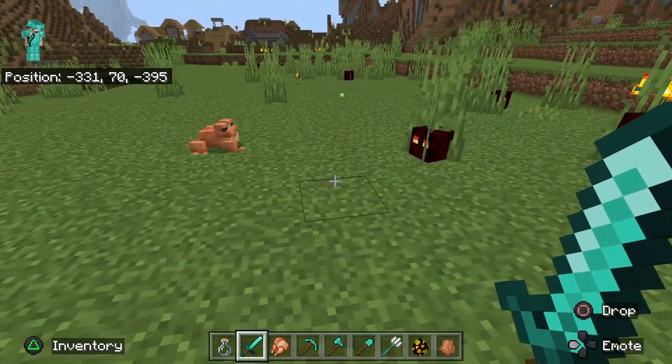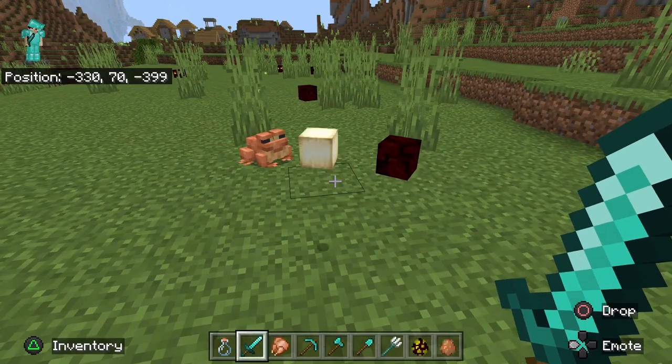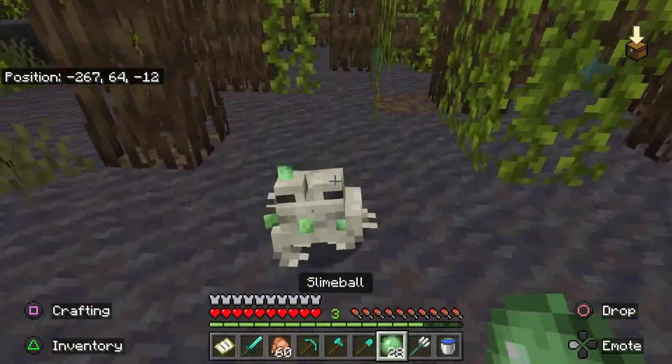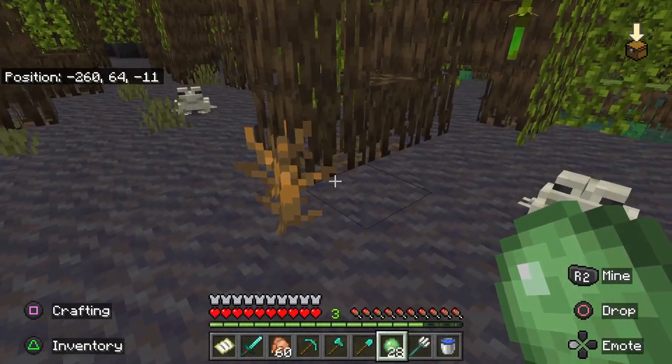Curious about the frogs added in the 1.19 update to Minecraft? I'm Primal and I've got you covered. Frogs are a passive mob added to Minecraft in the 1.19 update. They spawn in groups of 2-5 in the swamp and new mangrove swamp biome.